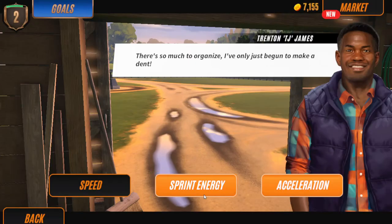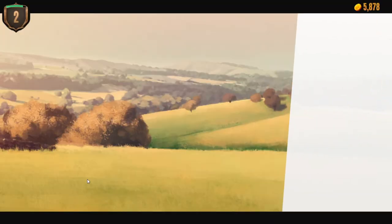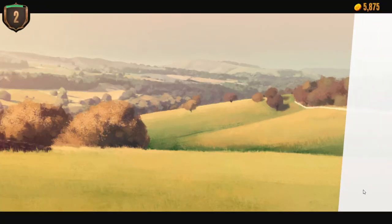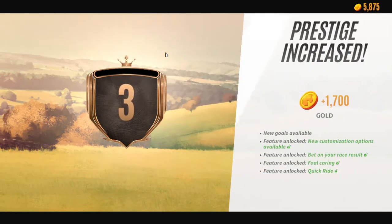Now you would just want to quickly level up all the stations, all the facilities. This should be your last goal, so when you collect and click done you should have leveled up to grade level three. Now you can bet on your race result, you can care for your foals, you can do the quick ride, and you can also get tack for your horses.